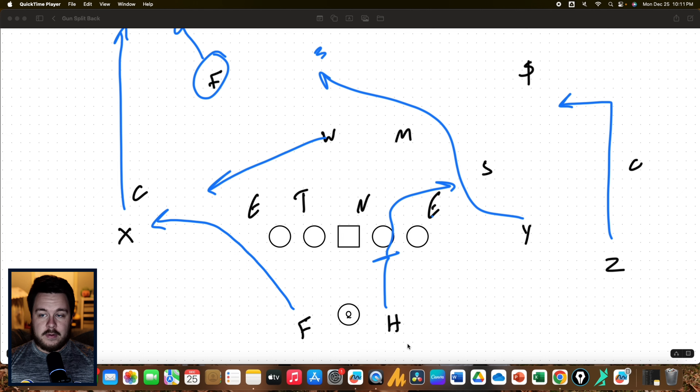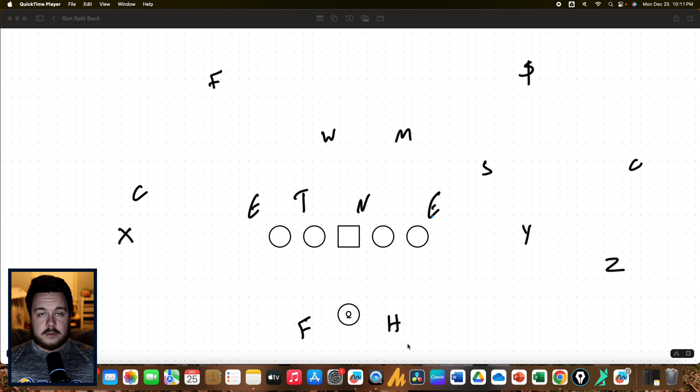So if you've got two playmakers in the backfield and you think your F can win that route to the flat, then that's going to be open all game. And if it's not, then you get to your third read, which would be the Y cross — and that's going to be open probably because the free safety is going to be vacating that space.